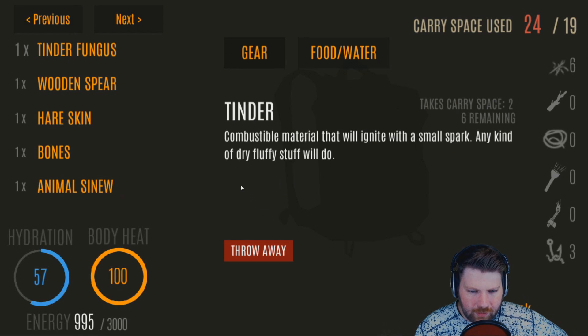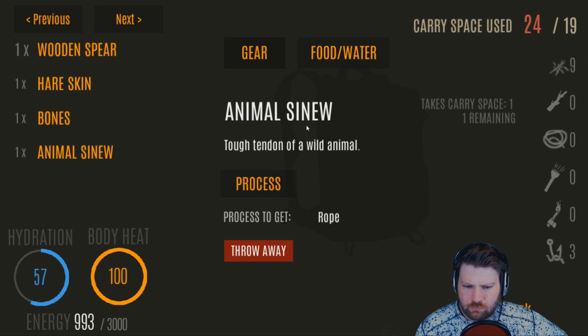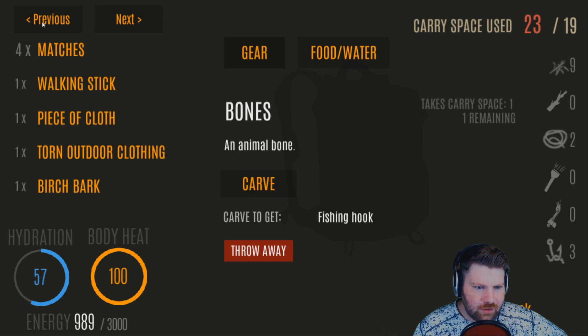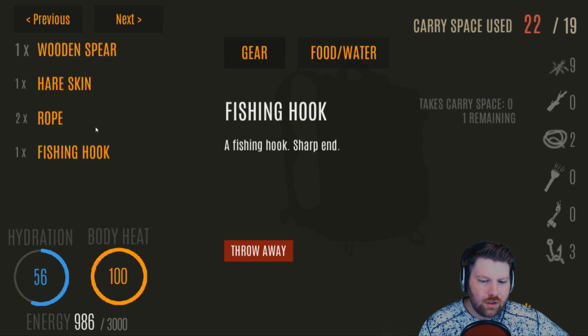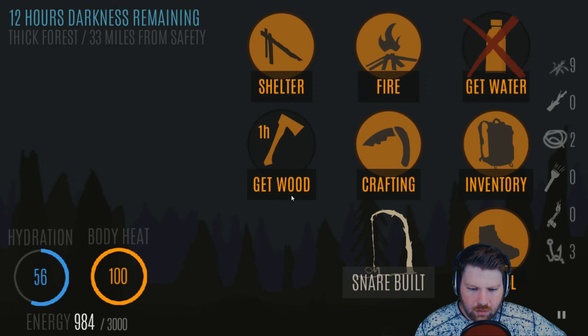We got tinder fungus which we can crumble down into tinder. We got hare skin, bone, and animal tendon from the wild animal — process that into rope. Bones: you can make those into a fishing hook or a knife. If I do not have a fishing hook or tackle when I start off, I go ahead and process bone into a fishing hook — it takes zero inventory space and at least you have one hook if you ever need to build a fishing rod.